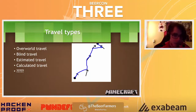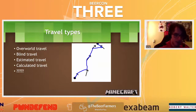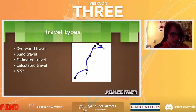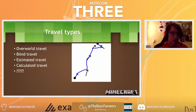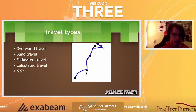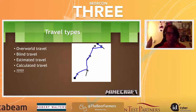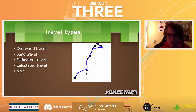People started doing estimated travel — leaving the portal, throwing a single pearl to get a direction, going back to the nether, traveling a few hundred blocks, making another portal, and hoping they're closer. Then there's calculated travel: taking two pearls, carefully noting coordinates and the angle of intersection, putting it into a calculator — because you have two lines that will eventually meet — to calculate exactly where the stronghold will be.